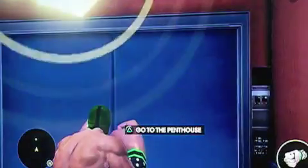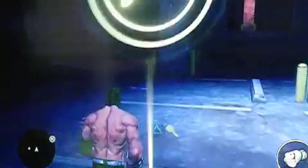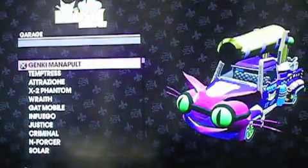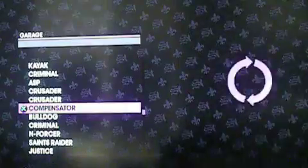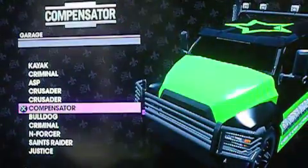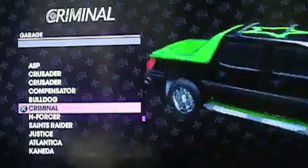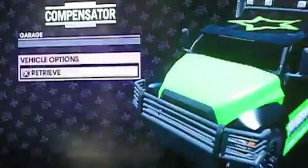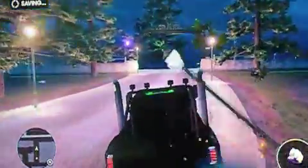So we're gonna move on to the garage to show you the vehicles. There are three luchador cars: the Compensator, the Bulldog, and the Criminal. I'm gonna use the Compensator because it's a beast, especially if you put the boost with all vehicles under the upgrade section on your phone — it's amazing.